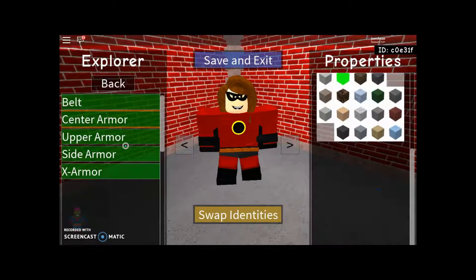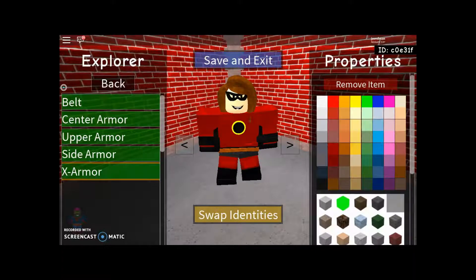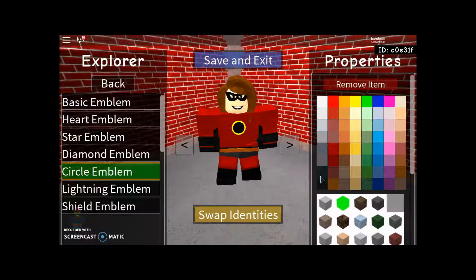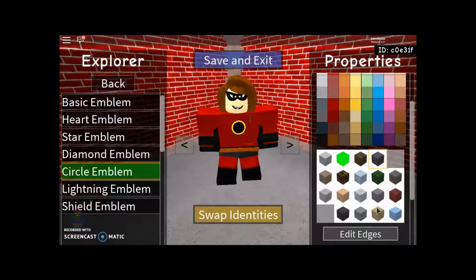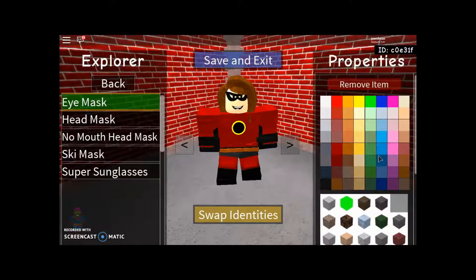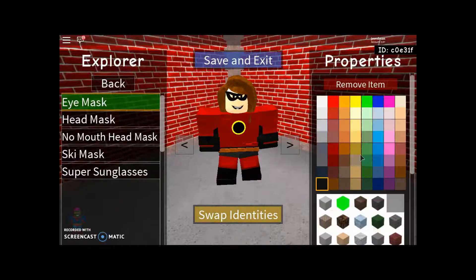Upper arm is going to be dark red and sand. Side arm is going to be dark red and sand. X arm is also going to be dark red and sand. For emblems, give her the black circle emblem. Edit edges — make her edges yellow, then add the sandy look to the yellow parts. Mouth covers — none. Mask — yes, give her the black eye mask with the sandy look, no lens.